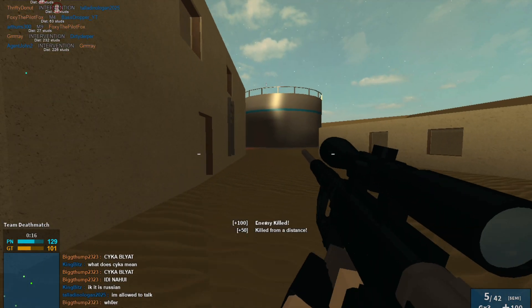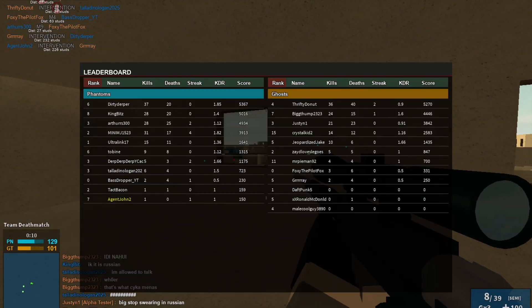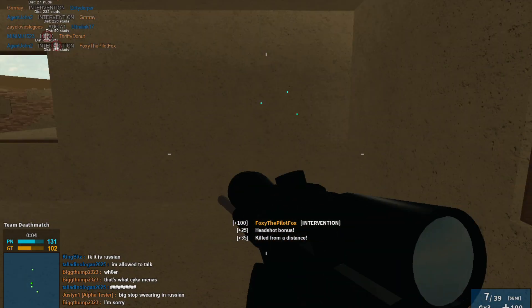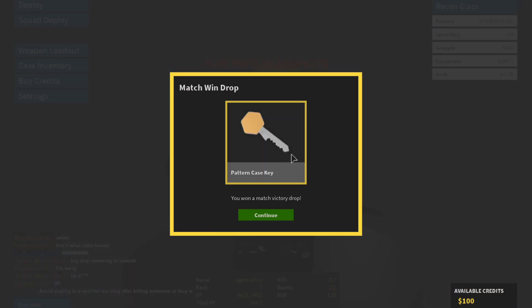Okay, I guess I got a kill, that's nice. Looks like we're winning, so maybe we'll see the match win bonus here. Four, three, two, one — boom. Match win bonus — is that a thing? Yep, look at that, match win drop. You get a pattern case key.